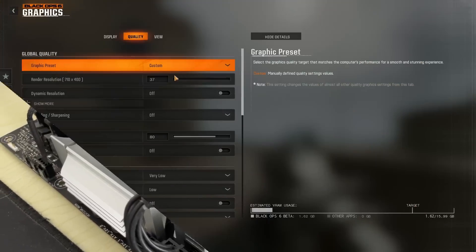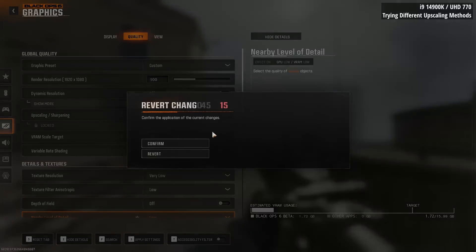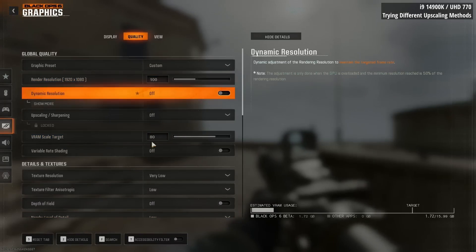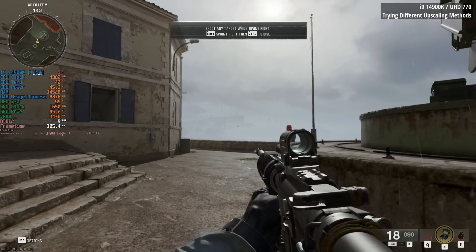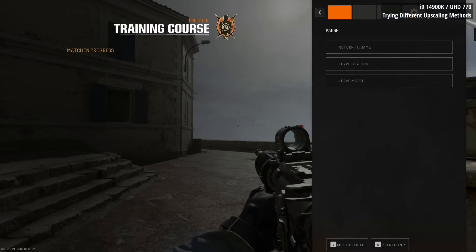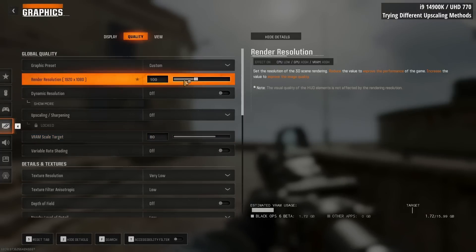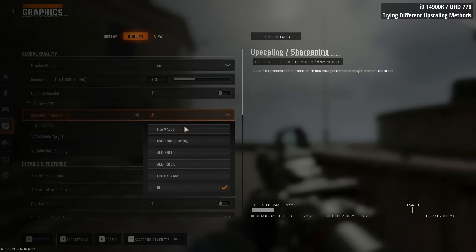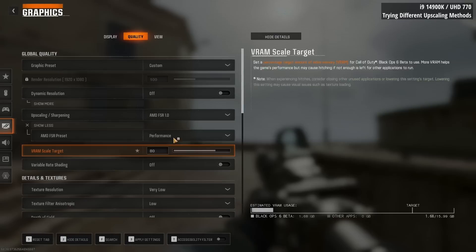I wanted to start off with the Intel UHD 770 iGPU. I'm using this as part of an i9-14900K system, which is one of the best CPUs out there, though not without its controversies. I have it limited to 125 watts, but the UHD 770 will be the limiting factor here.